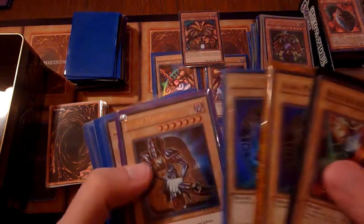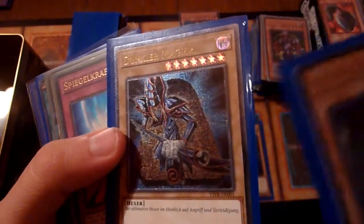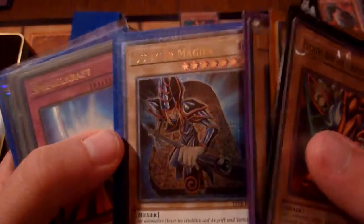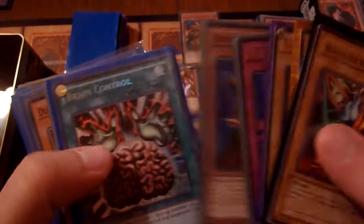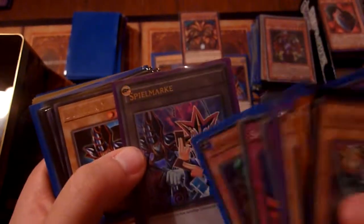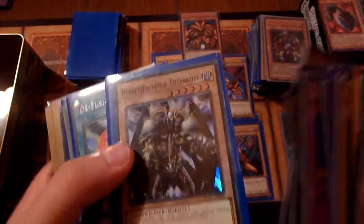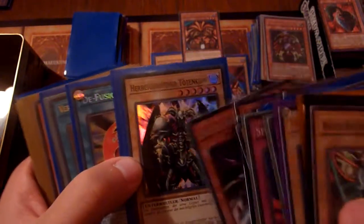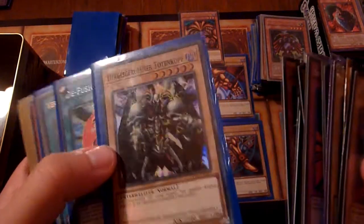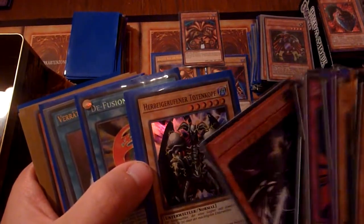Dark Magicians — a lot of Dark Magicians in different versions. Among them is an Ultimate Rare version from some kind of structure deck. It's not too valuable, but it looks nice in Ultimate. More Mirror Forces, Breakers, Brain Controls — Yugi cards essentially. Random Pot of Greed, because everybody plays Pot of Greed. Even a Yugi token, more Dark Magicians. Simply cards Yugi uses in the anime, along with the Egyptian God cards. We have some Skull from Duelist Pack Yugi in Super Rare, with the alternate artwork. I don't like this as much as I do like the original one, but it looks a little more lightning-y.